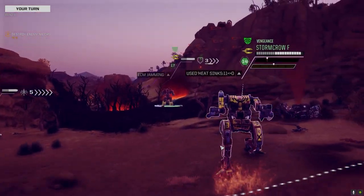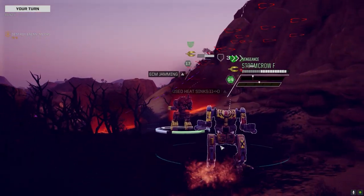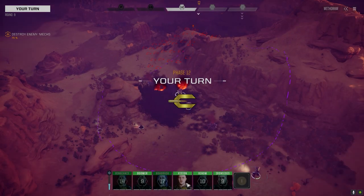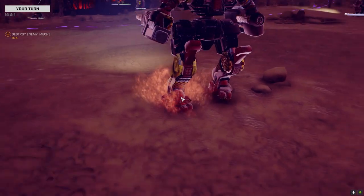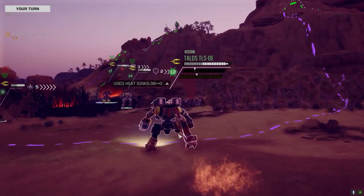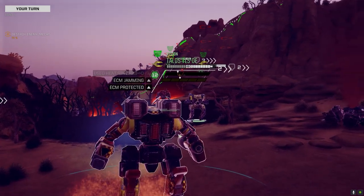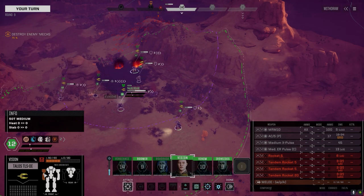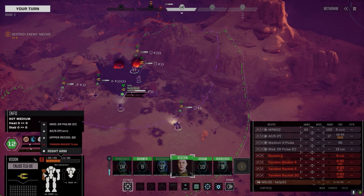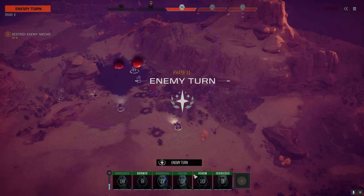Let's see if we can get him to come out a little bit. Full speed — double time, you're the slow poke, let's get moving. I don't know what we have in the left arm — right arm has the AC and the Clan ER Medium Pulse — let's not lose that. Keep the left side facing him.